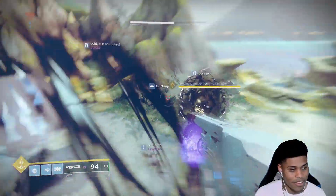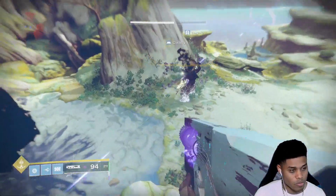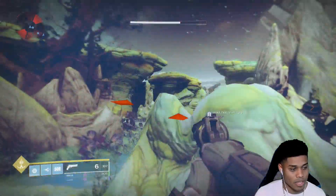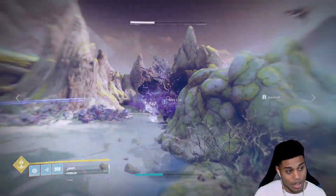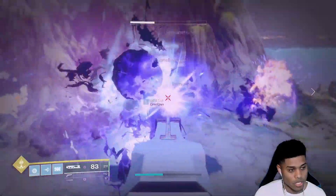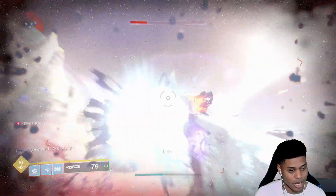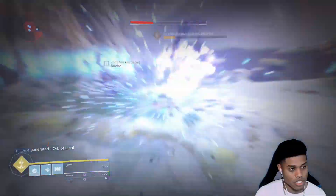There will be a couple different variations of the event. One is: kill a Blight, and then the Disruptor is damageable. There's another one where there are two big Shield Taken that require you to get them close together in order to do damage. There's just going to be a different variation based on whatever it says in the bottom left-hand corner. What you're going to do is start killing the Taken by doing the objective — in this case, taking out the Blight, and then doing more damage to the Disruptor.